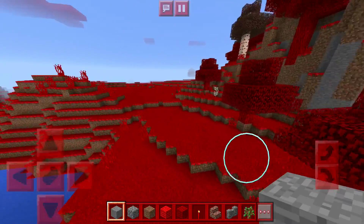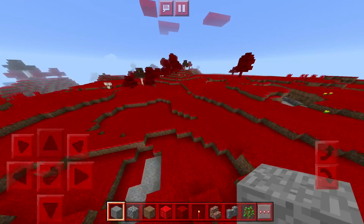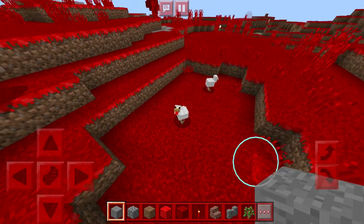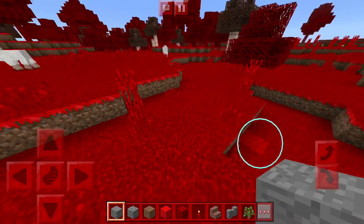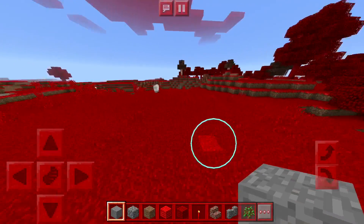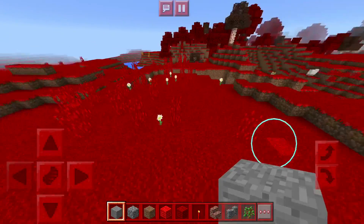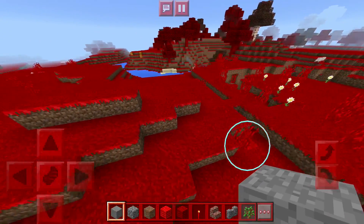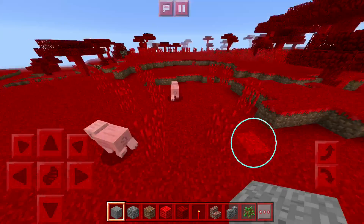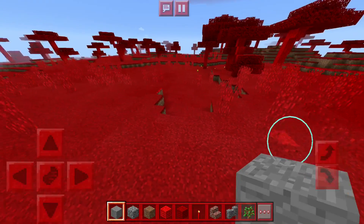Now we need to go find a mob. Looking around — oh, look at this, we got sheep and chickens! I thought the add-on said some mobs had died off such as these, but I guess I was wrong. Here we have a bunch of regularly colored animals. There are pigs too, so I'm getting everything wrong. Let's just go ahead and spawn some mobs to see what they look like.